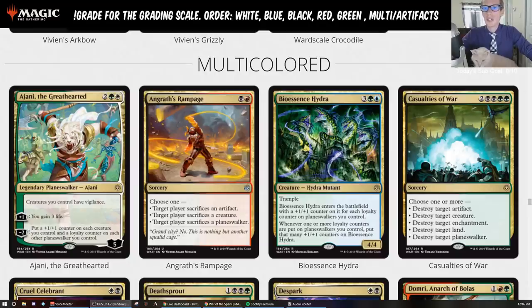Ajani, the Greathearted — two green and a white for a five loyalty Planeswalker. Creatures you control have Vigilance. Plus one: you gain three life. Minus two: put a +1/+1 counter on each creature you control and a loyalty counter on each other Planeswalker you control. This card's pretty sweet. I think this one can be a little underrated, where people just see the plus ability and ask if that's really good.